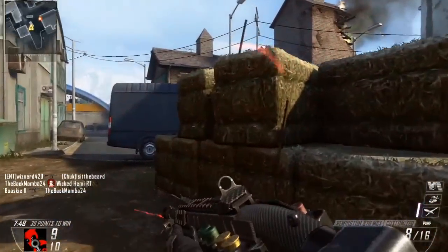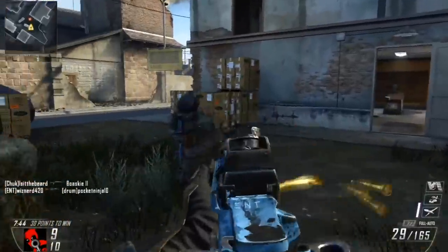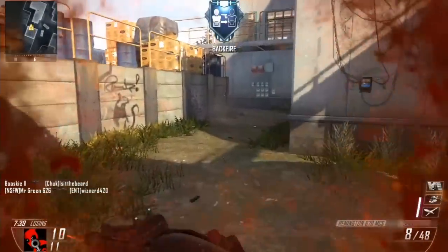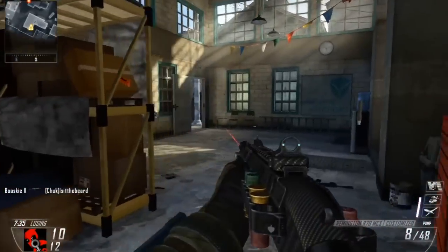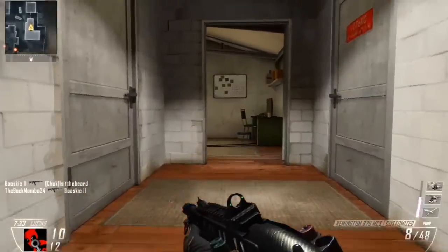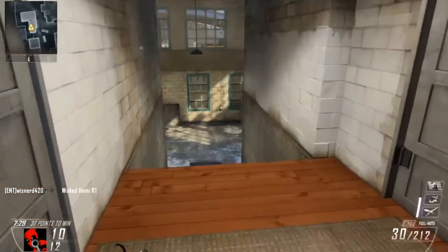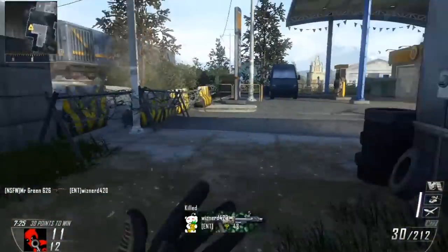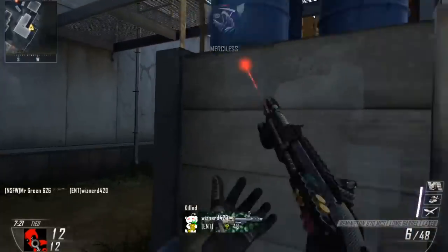Where they spawn people is out of people's sight — that means behind you. That's why a lot of people complain about deaths from behind. The way the spawn system works is: if a person isn't being aimed at when they spawn, it's considered a safe spawn. Sometimes you will literally spawn right behind a guy and have a clear shot at his back. Easy.